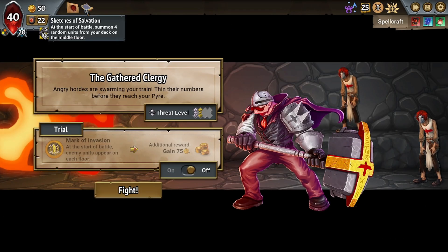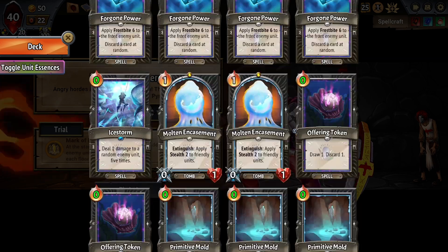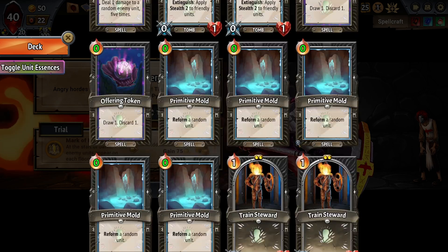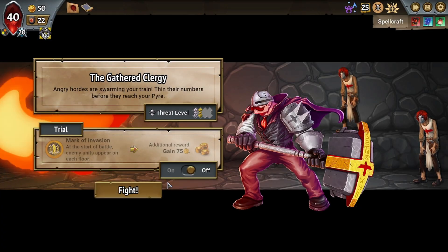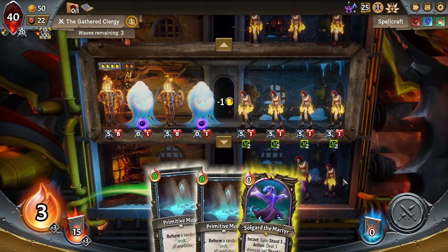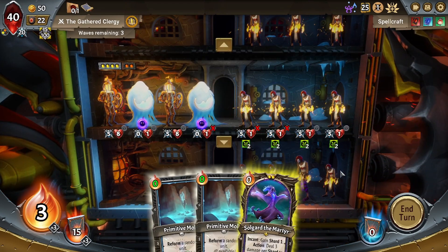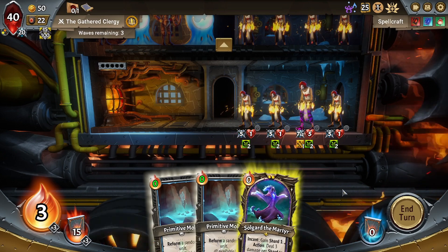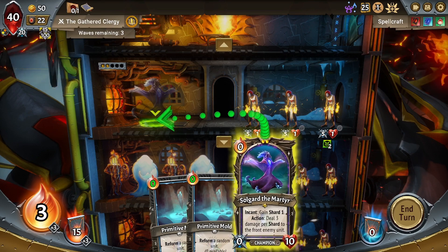The other thing about Sketches of Salvation is it kind of gets around the Small Hands — that's an offense problem — because we get our Units out immediately. So, Mark of Invasion. I want to turn the first one on. Can we turn the first one on? Because the top is going to be quite bad to put Solgard the Martyr. I think we still turn it on, but it's probably going to hurt more than it normally does.